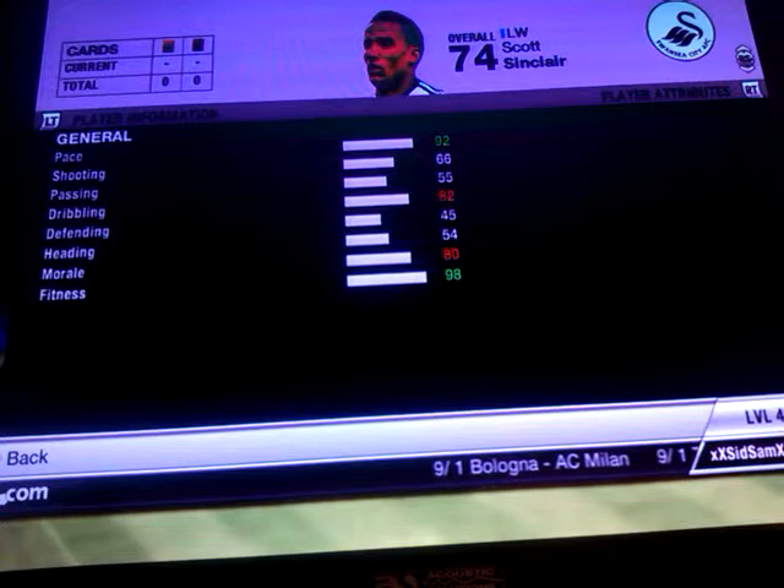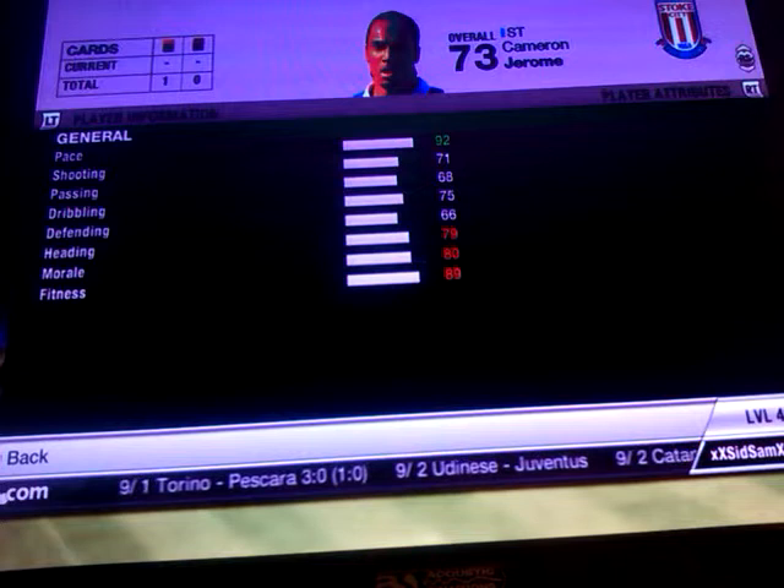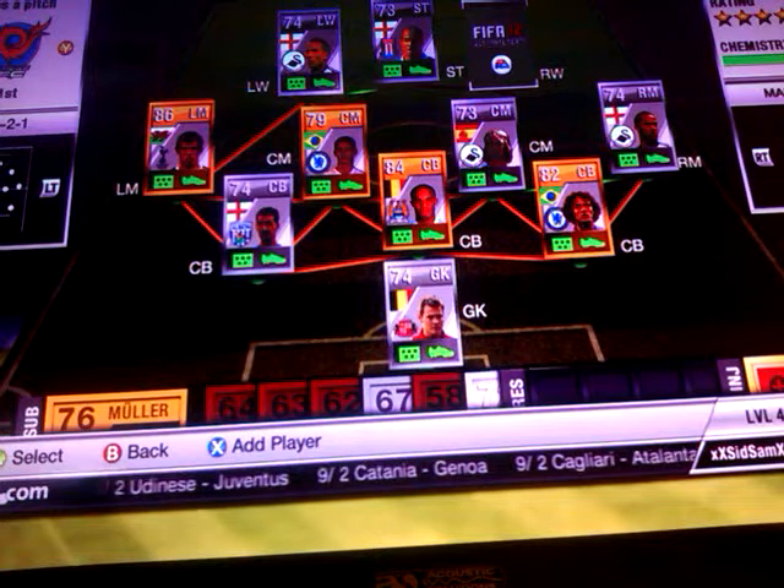And then our striker is going to be Cameron Jerome. He's got 92 pace. I picked him up for 25,000 coins. He's got 71 shooting, 68 passing, 75 dribbling and 79 heading.